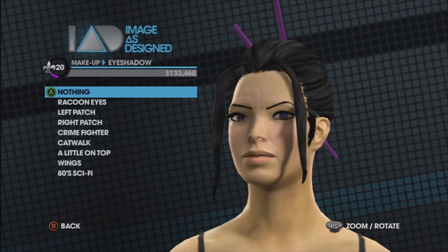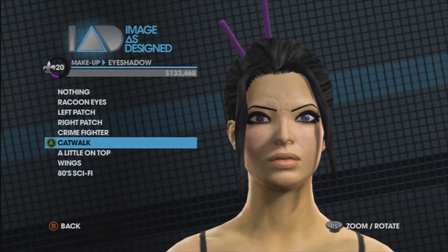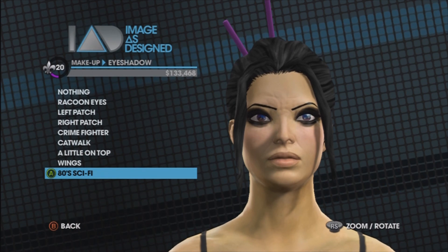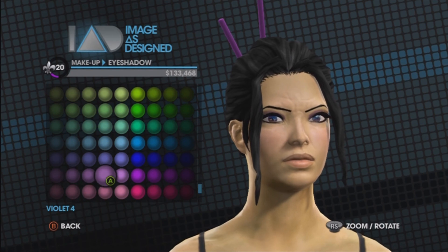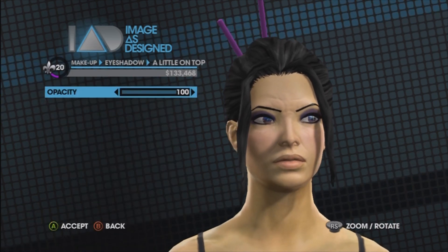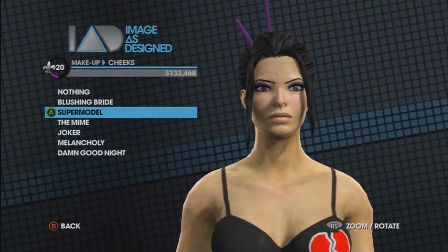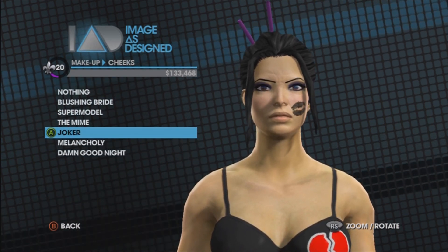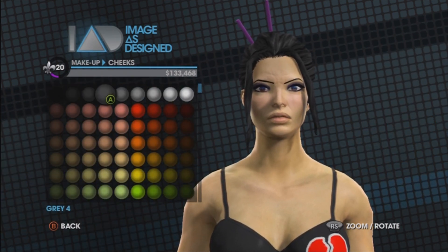Eyeshadow - a little on top. Let's go with the purple, going with the Saints Row theme. On to cheeks - Supermodel, Mime, Joker, Khalib... why would you have a kiss imprinted on your face? You got a blusher in pinkish color - do people use random colored blushes like that? If I have any female subscribers they can tell me. I doubt any females are watching my videos.